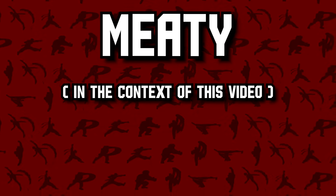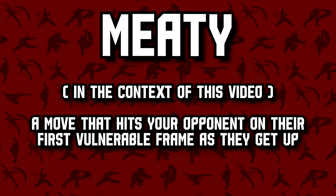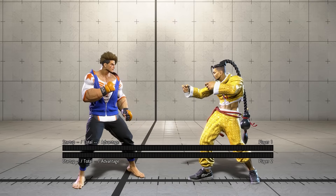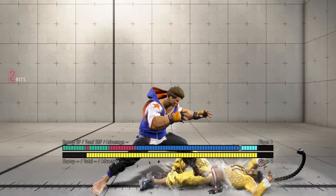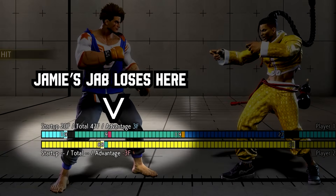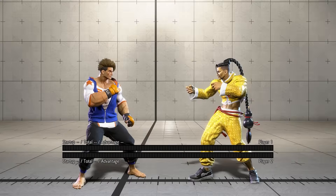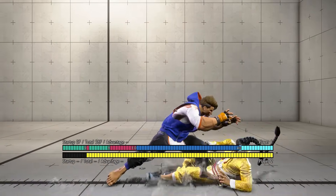Meaty, in the context of this video, is defined as a move — whether it's a strike or throw — that hits your opponent on their first vulnerable frame as they get up. A meaty will beat any normal attack or any throw, and hits your opponent immediately, so there is nothing they can do but block. Meatys are strong because they invalidate two of our RPS options and force your opponent to block or use an invincible reversal to hit you out of it.